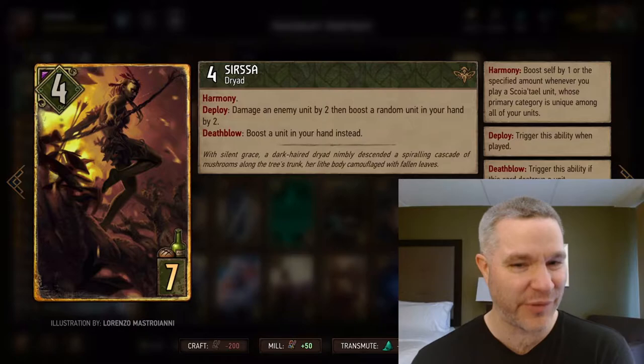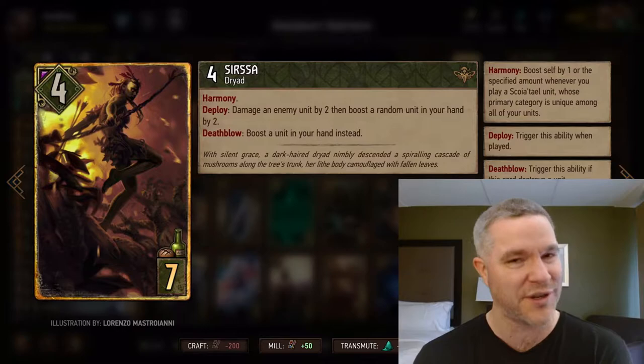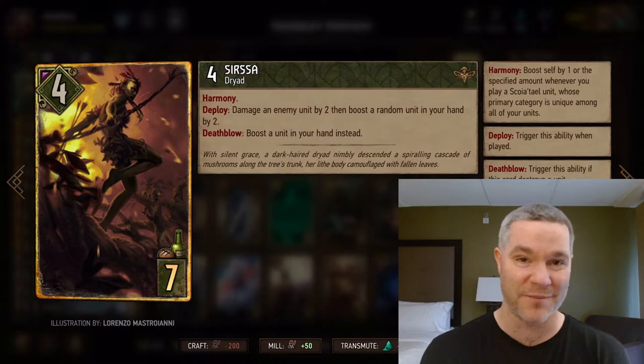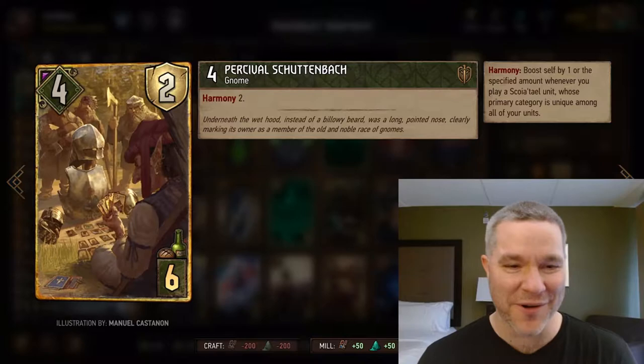Sursa is a little bridge between worlds here — she's a Harmony engine plus a hand buff tool, so an excellent card in this deck. She damages an enemy unit by two. If you can get the death blow, you get to choose which unit in your hand you're going to boost by two. If you don't get the death blow, she'll just boost a random person by two. So at very worst, she's an eight-for-seven plus a Harmony engine. Excellent card.